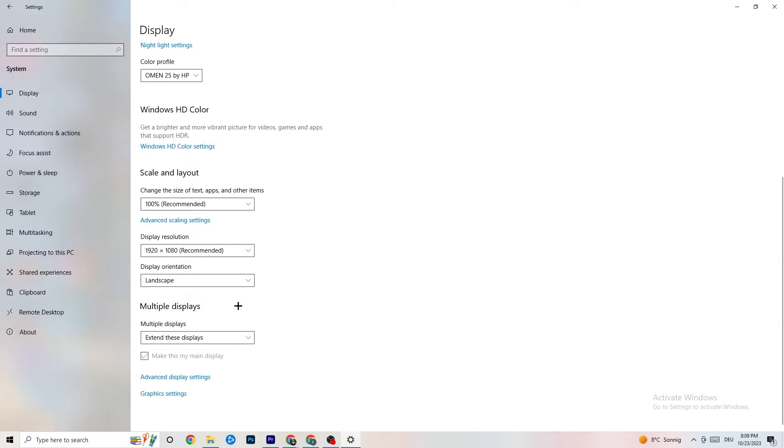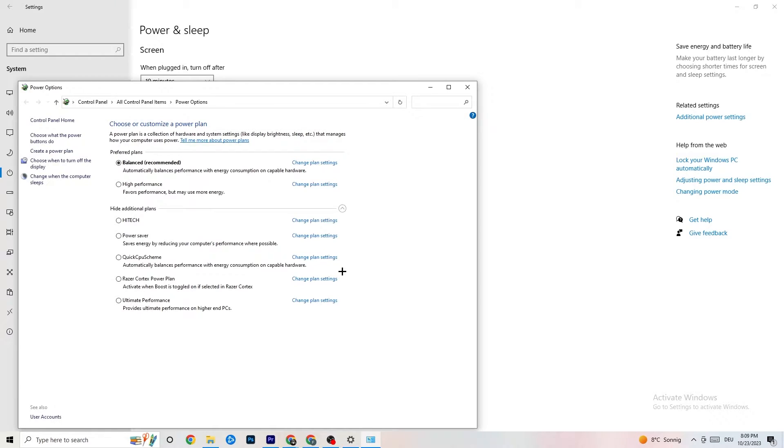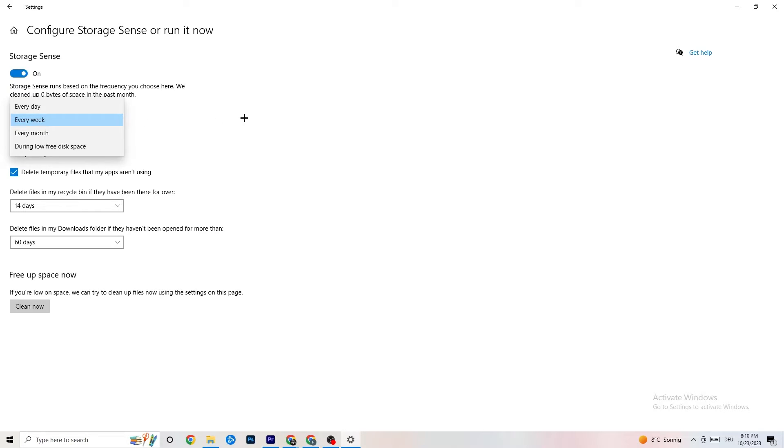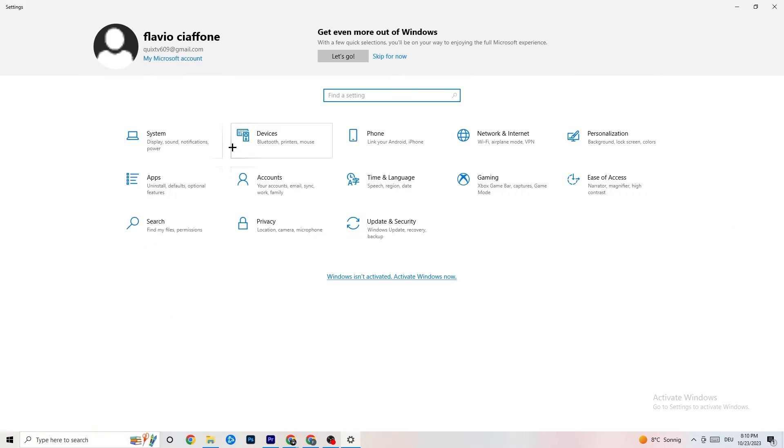Click on 'Power and Sleep,' then go to 'Additional Power Settings.' Try either Balanced or High Performance — for me Balanced works, but sometimes High Performance is better, so try whichever works for you. Also go to 'Storage,' click 'Configure Storage Sense,' then click 'Clean Now' to clean up temporary trash files from your PC.